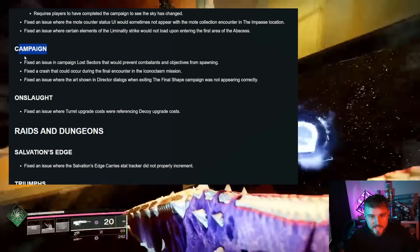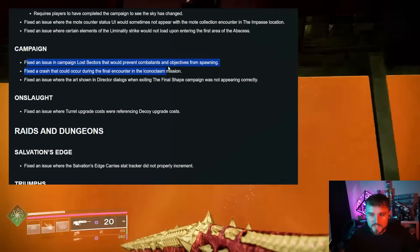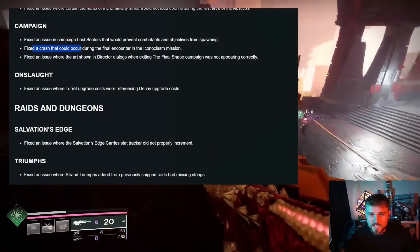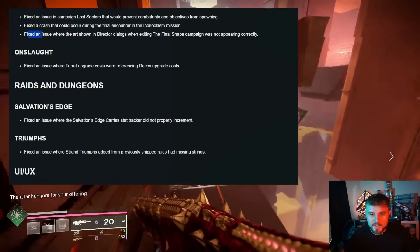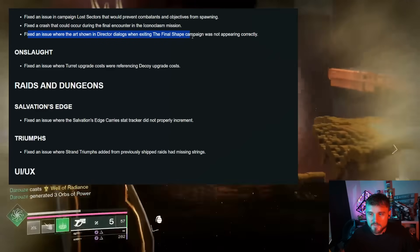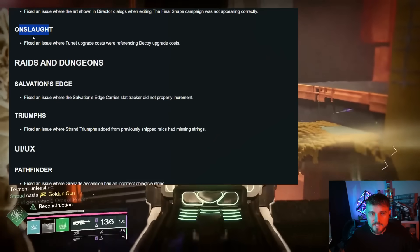For the campaign, they fixed an issue in campaign lost sectors that would prevent combatants and objectives from spawning. They also fixed an issue that could occur in the final encounter of the Iconoclasm mission — a crash fix. And they fixed an issue where the art shown in director dialogues when exiting the Final Shape campaign was not appearing correctly.